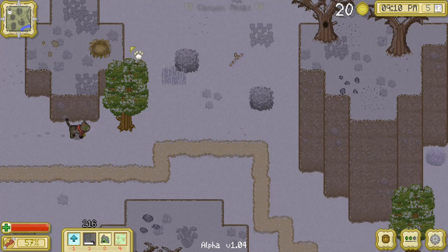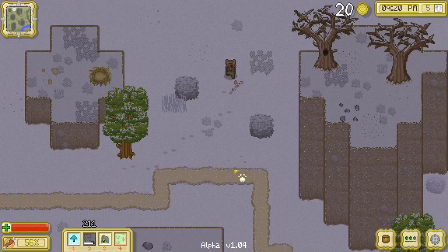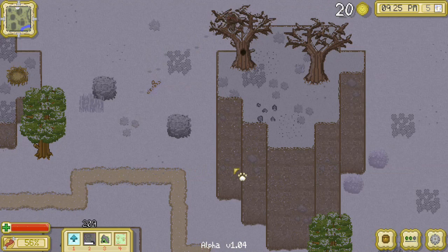Oh, it looks like there's a bird nest up there — that's so cool. I still think it'd be cool if you could attack trees and occasionally a nest would fall out. That would be kind of fun.